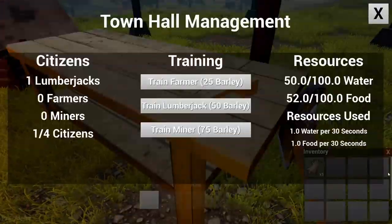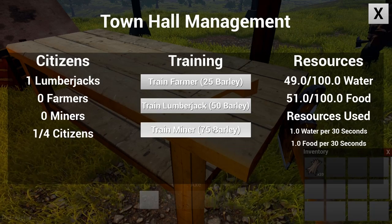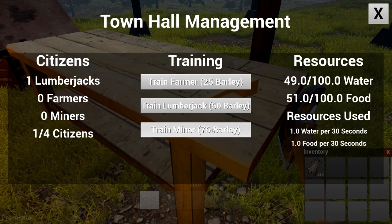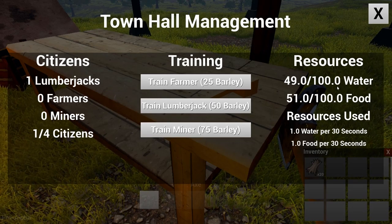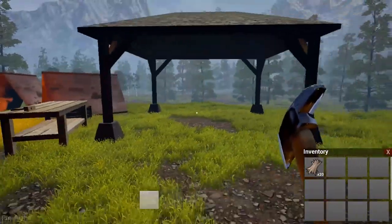Let me quickly show you guys this. We can train farmers, train a lumberjack, and train a miner. Now I'm not quite sure what gives you food. I know the more water wells you have, the more water you have.